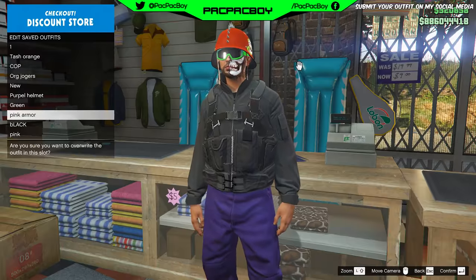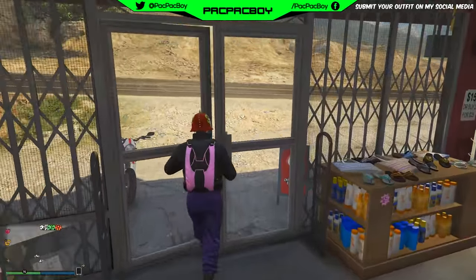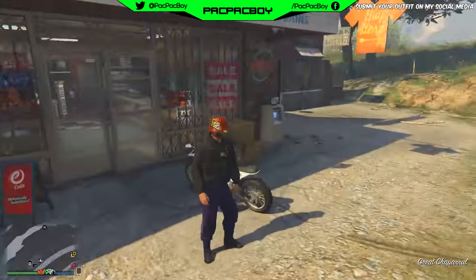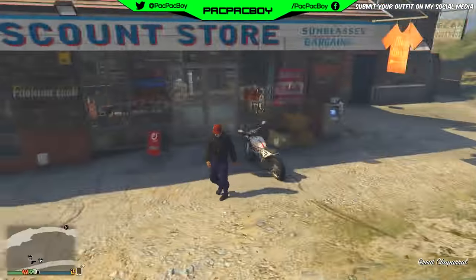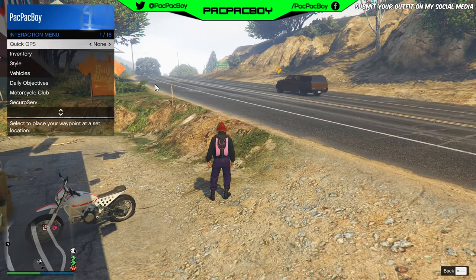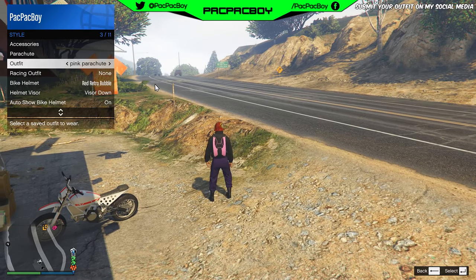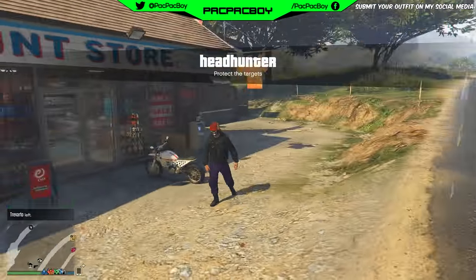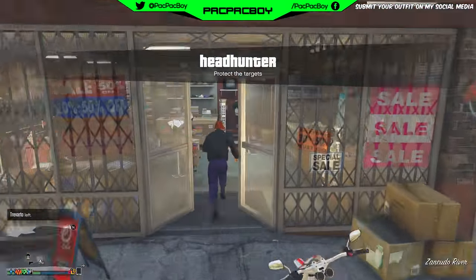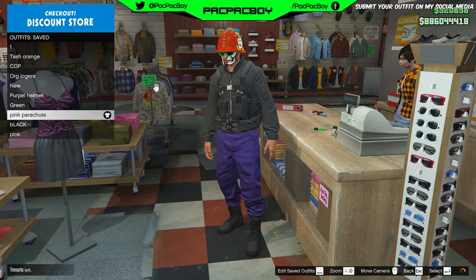Here's a tip: if you change your outfit from the interaction menu — for example, switching to the cop outfit — and then come back to the outfit with the colored parachute, you will lose the colored parachute. But if you go to any clothing store or your wardrobe, go to saved outfits, and select your outfit from there, you will keep the colored parachute.